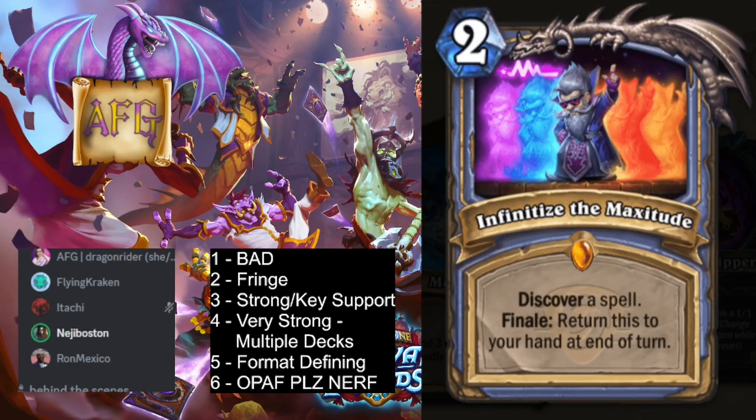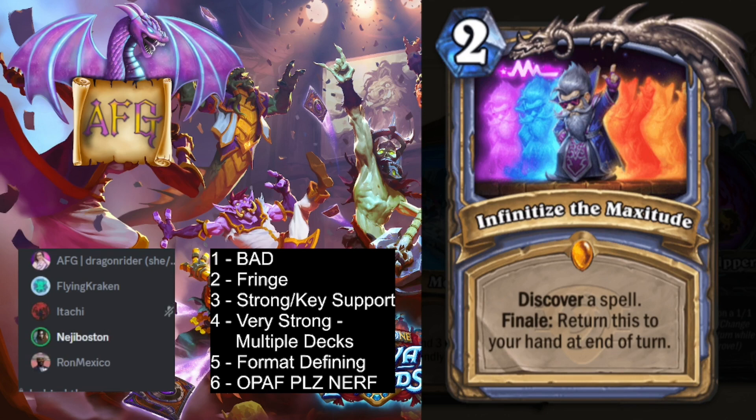Next up we have Infinitize the Maxitude. Two mana, discover a spell. Finale: return this to your hand at the end of turn. It's kind of like the Svalna spell, except you don't always get it unless you Finale it. It's pretty good with Raw Math, which gives you repeated spells for things that didn't start in your deck. In general, I feel like this is really slow, and having to Finale it makes it worse.